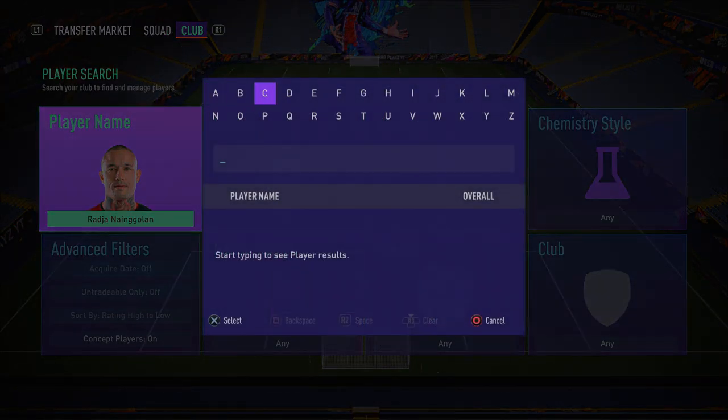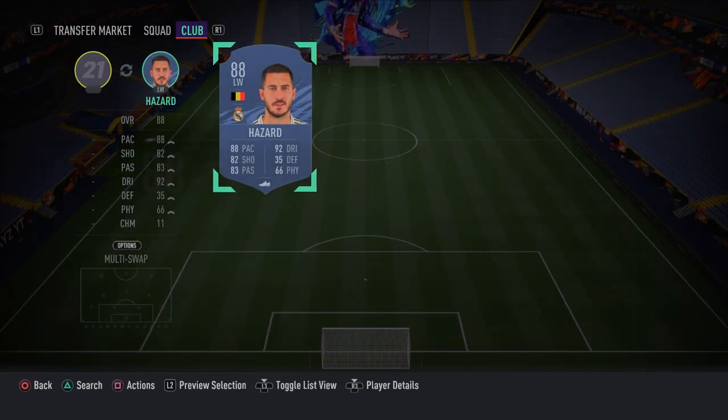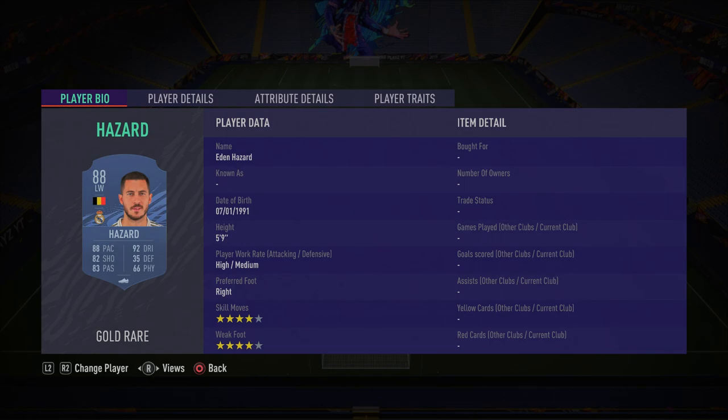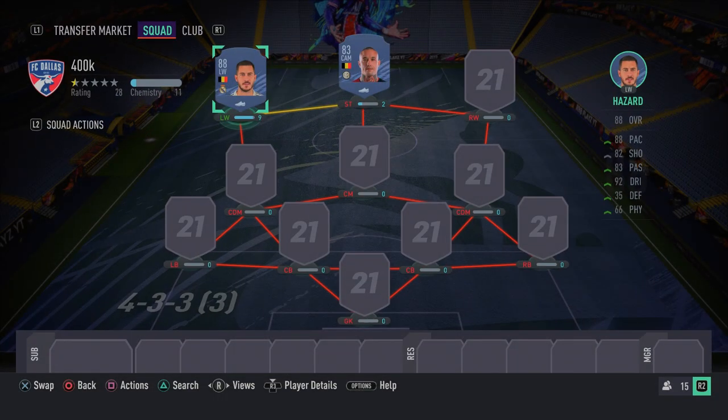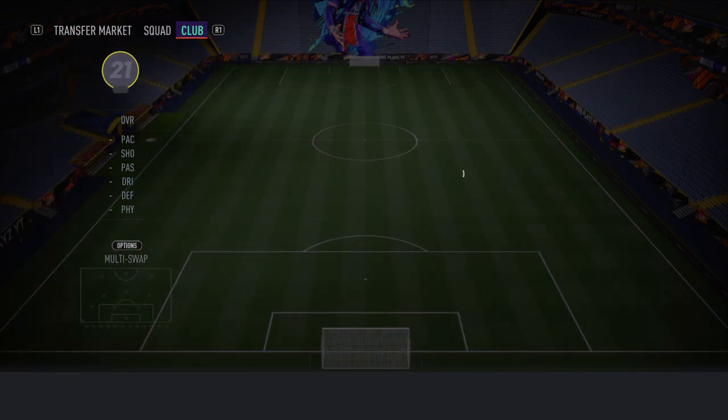Moving on to the left wing spot, we have the main man Eden Hazard — a very overpowered player in this game, and I think he's much better this year than last year. His agility, balance, ball control, dribbling, and composure are all absolutely amazing. His finishing is very good in-game as well, higher than 82. His sprint speed, acceleration, and weak foot and skill moves — four star, four star — are all good. I really do recommend picking him up from that left wing spot.